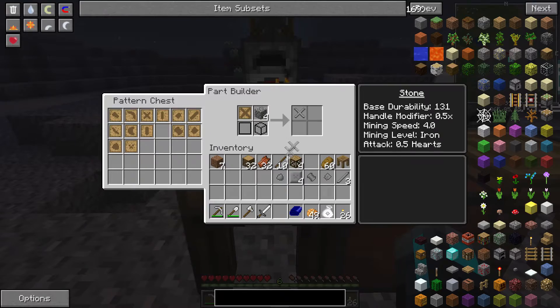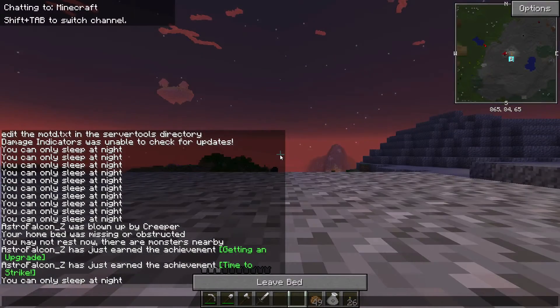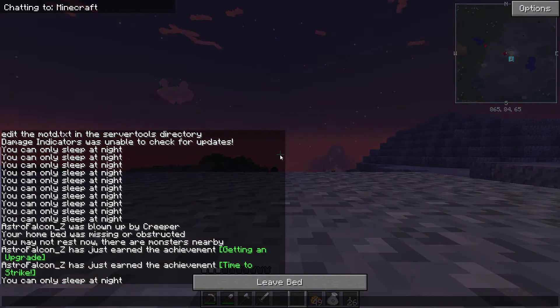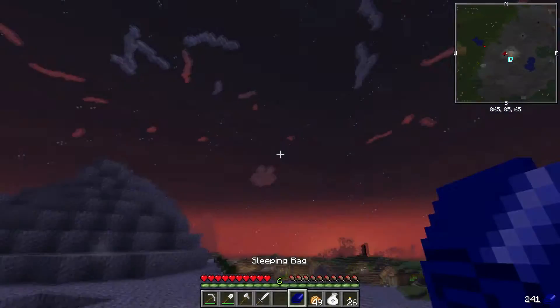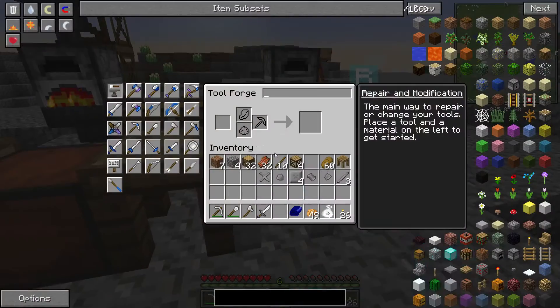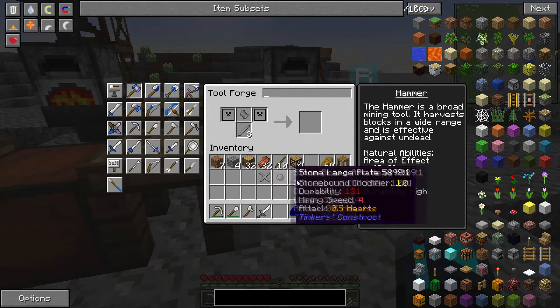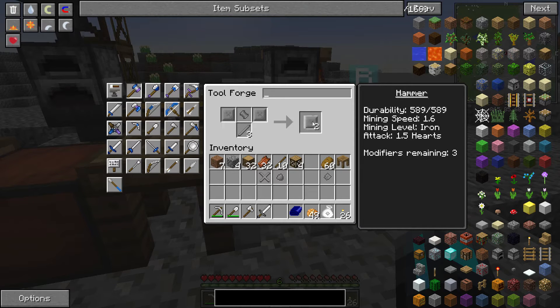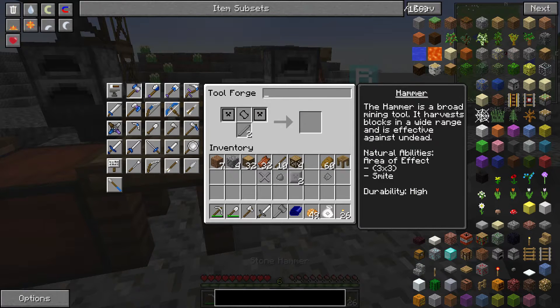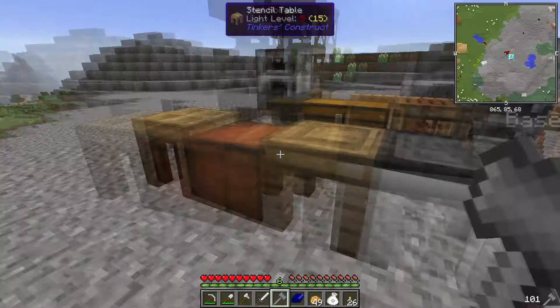That was almost all my cobblestone. First of all, let's just sleep. I probably should make a bed because this sleeping bag doesn't actually set my spawn point. That means if I die, I spawn all the way over there. We've got the hammer. We make the excavator and lumber axe the same way, and it turns out we need another binding.